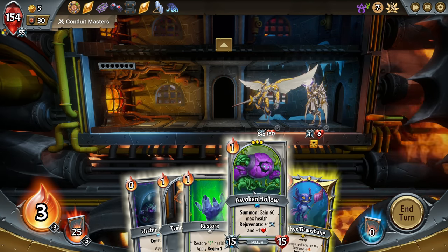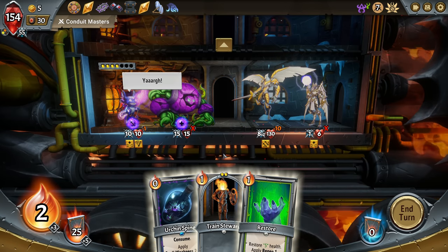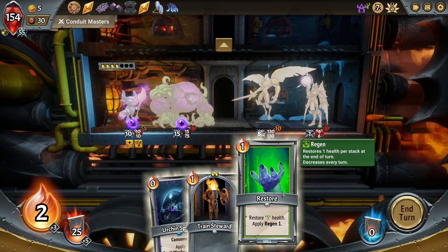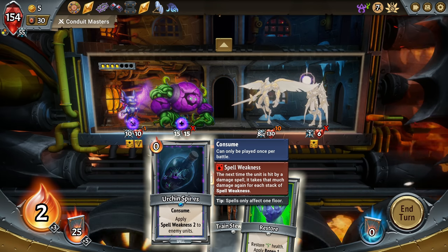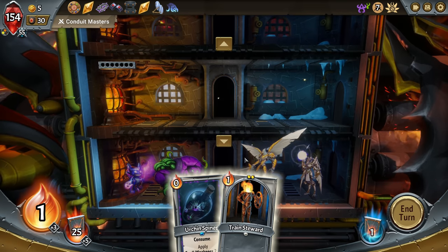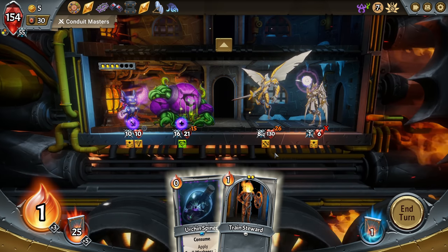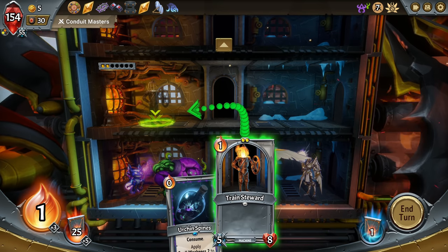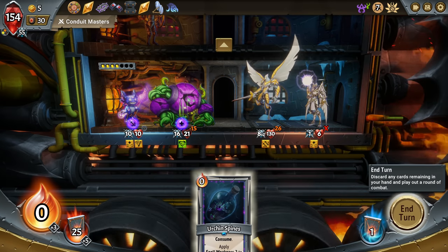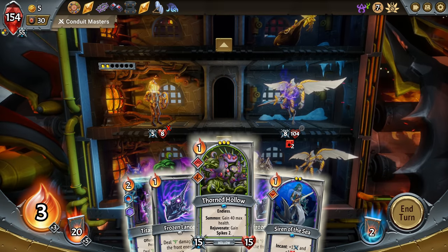Okay, guess we'll go like so. 8 times 2 is 16, so if I go Restore we should be fine there. Once per battle — I don't know if we want to throw this down right away. Do Rejuvenate there. And then — he's got a lot of health this one, holy smokes. That's gonna consume it, so I'll save it. Now this guy — we'll see if we can put something in front of him.